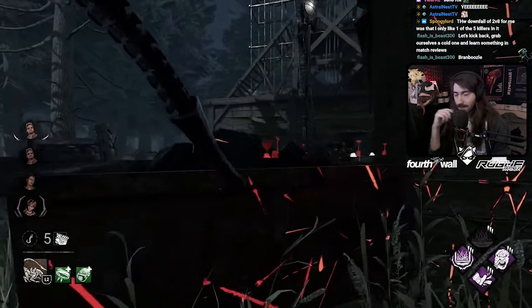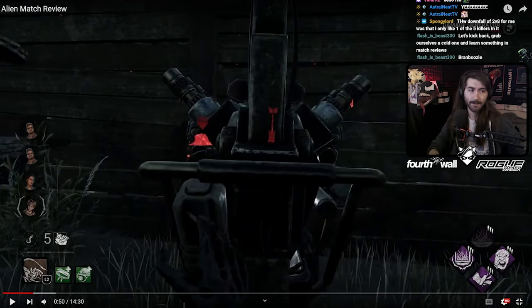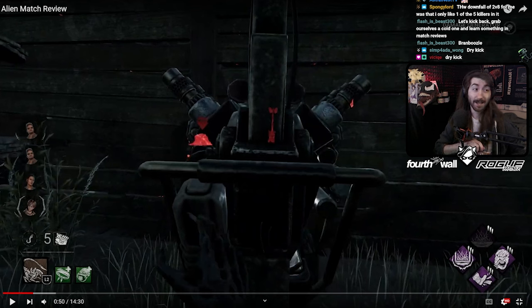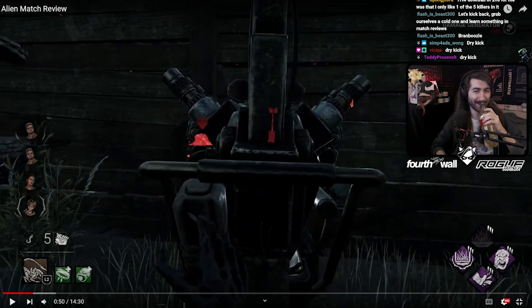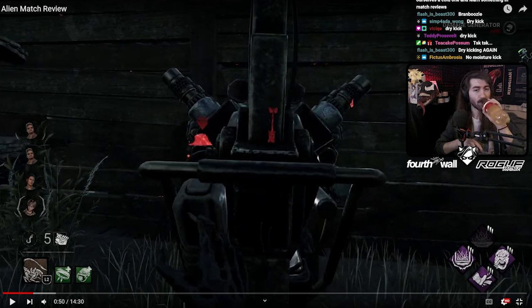You should have followed him up and vaulted there. Now there was a dry kick — yes! Match review viewers, why do we not dry kick? Especially with multiple survivors nearby. It's a no-moisture kick. Why don't we dry kick gens? Why don't we just stop mid-chase and kick gens? It's relevant when there are no survivors nearby, but otherwise it's irrelevant — it's a waste of time. They're just gonna come back and undo the kick you just did.